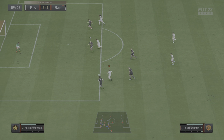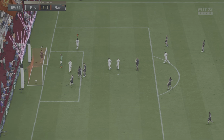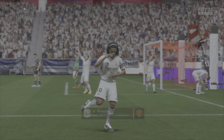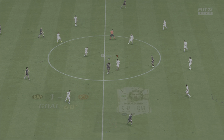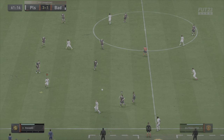Buitrago with the five star weak foot, can't get the goal — with the Ronaldinho rebound. The most impressive thing about this Buitrago card is the attacking AI. It's like you're doing a player lock — he's always moving right, left, making sure he's in space, and when he's in space he just breaks through. We end up getting the goal with Ronaldinho with a player lock there.